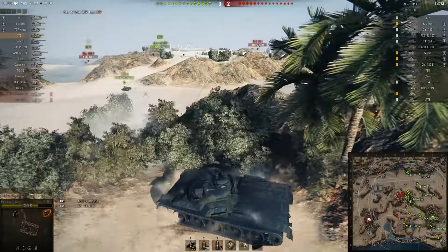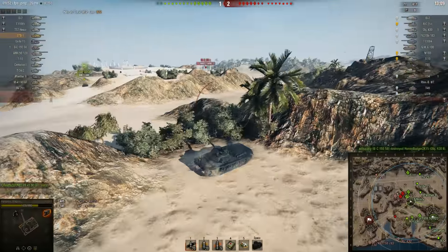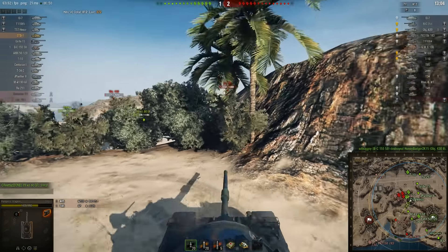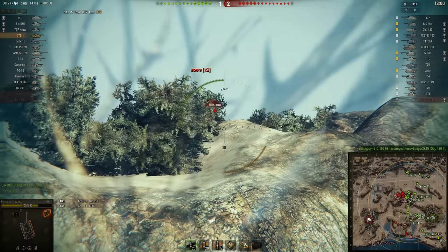Object 430 — Magnus gets a nice shot on him. They really need to deal with those guys. Another Object 430 there, oh he's very low on hit points. Shouldn't be a problem on that flank for Batcha.